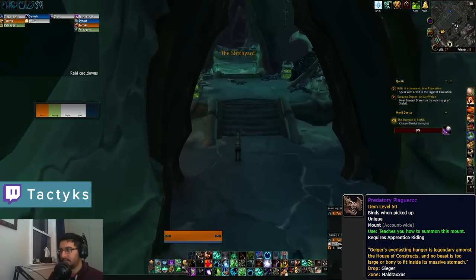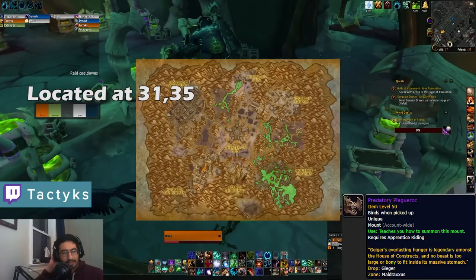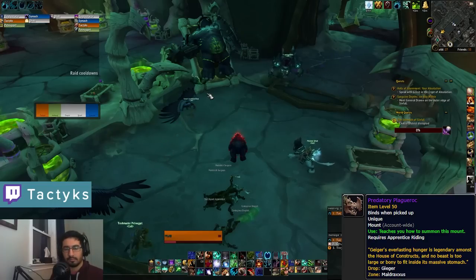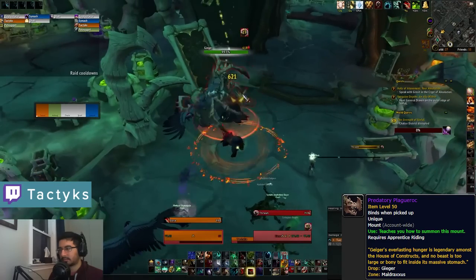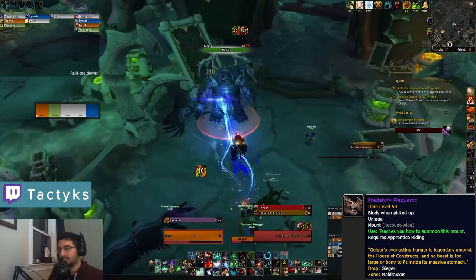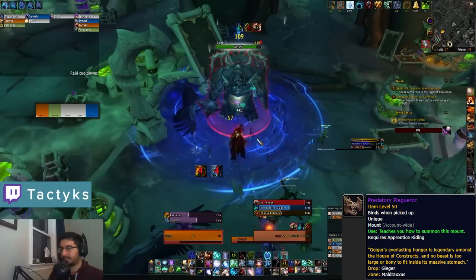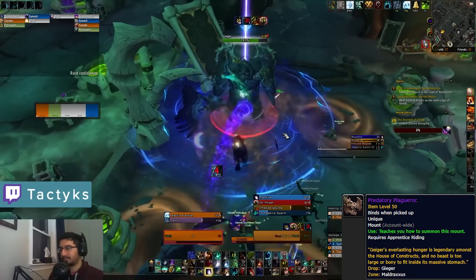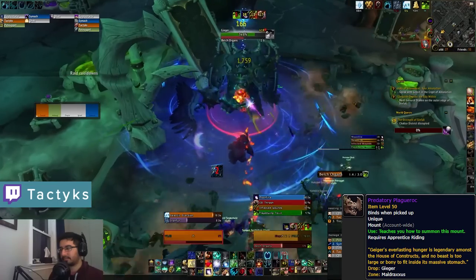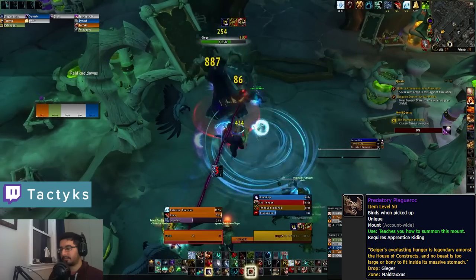Next we have the Predatory Plague Rock, a drop from Giger located early on in the House of Constructs. To summon this rare you'll need to be a member of the Necrolord Covenant, though once summoned anyone can get loot — so if you aren't a Necrolord, you just need to make a Necrolord friend. Your Necrolord member will need the Anima Conductor unlocked and channeling towards the House of Constructs. They can then pull on the final thread on Giger's body to start the encounter. Like Tehanta, Giger is a non-elite rare so he's quite easy to solo.